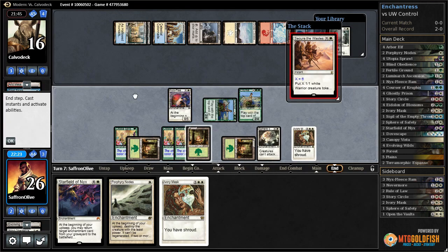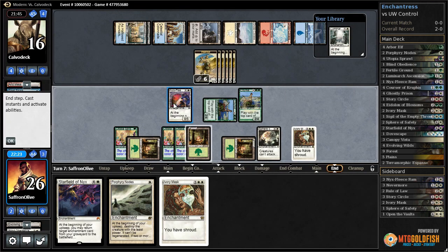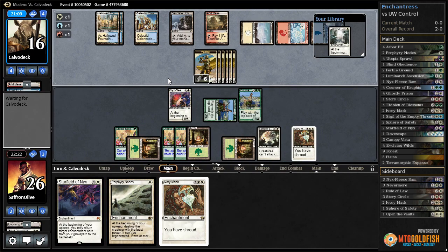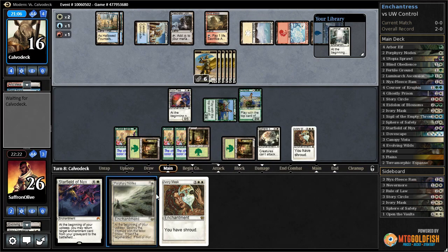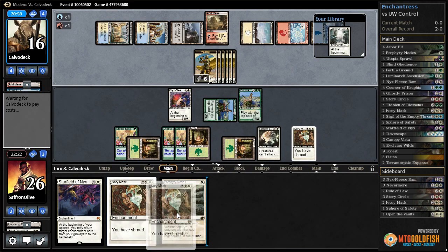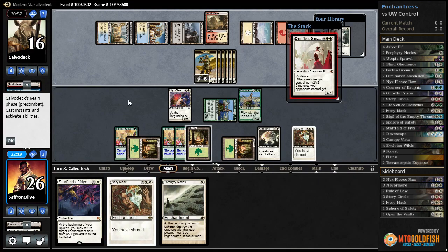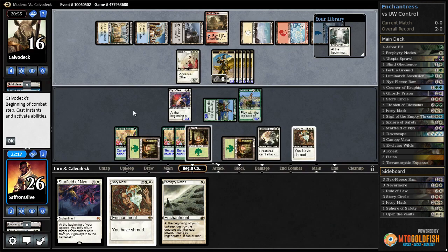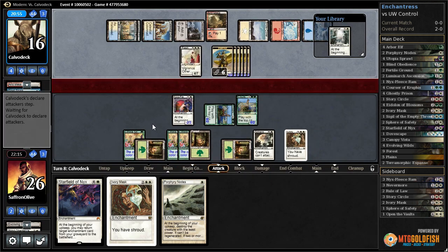Opponent has Secure the Wastes, which isn't that threatening with a Detention Sphere out. What are they gonna do? It now costs one, two, three, four, five, six, seven, eight — like nine mana to attack. What does our opponent have here? Something with a lot of mana... Elesh Norn! Interesting — that was unexpected.